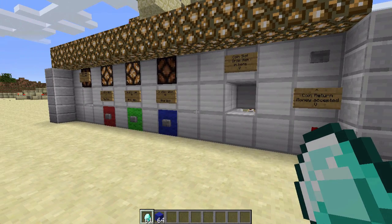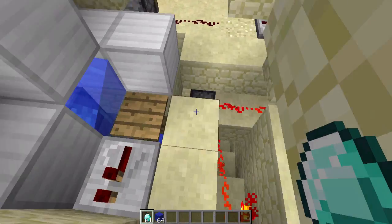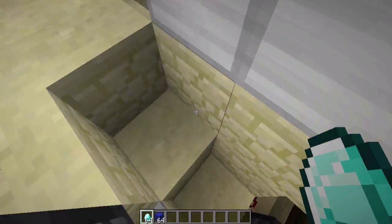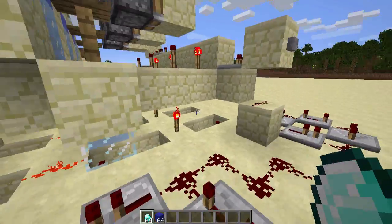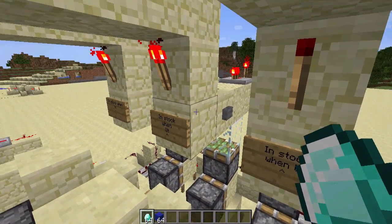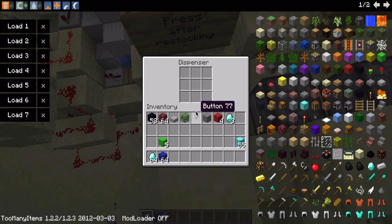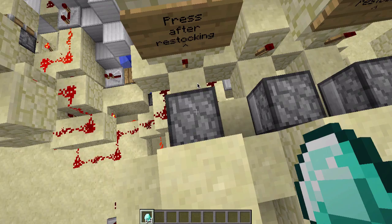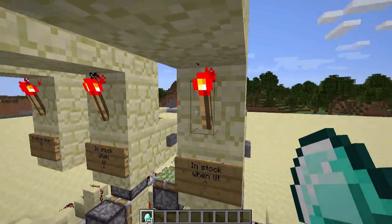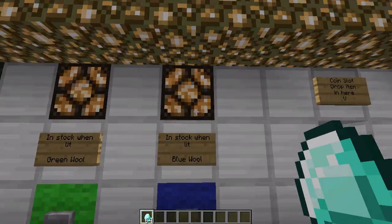Maintaining this vending machine is pretty easy too. Just come over here at the back — there are two main things you would usually do. Number one is to pick up all the items that have been put into the coin slot, and also to restock the dispensers. When you come up here, there are three torches telling you what's in stock and what's out of stock. Torches that are shut off mean it's out of stock. So blue wool is out of stock, so I'll go restock it. For every dispenser you fill back up, you press the button right above it to reset the indicator, and now it's in stock. When we come back over here, the light block is on again, indicating that it is in stock.